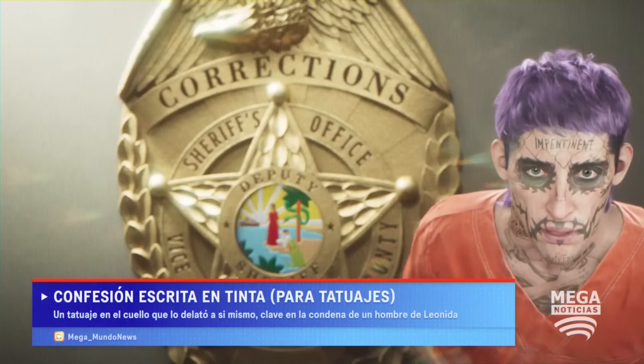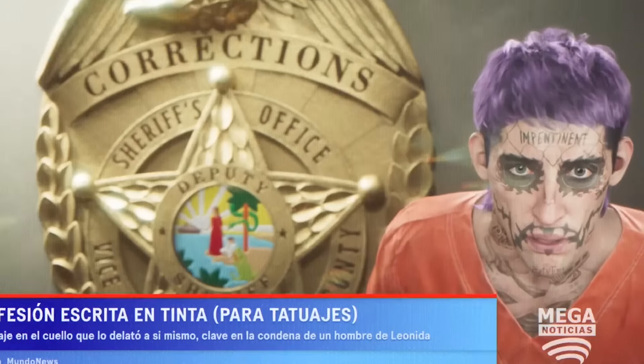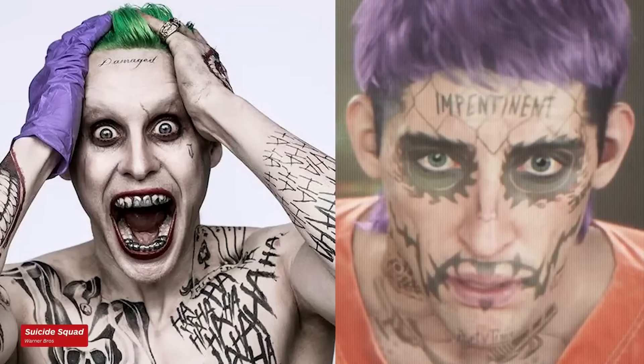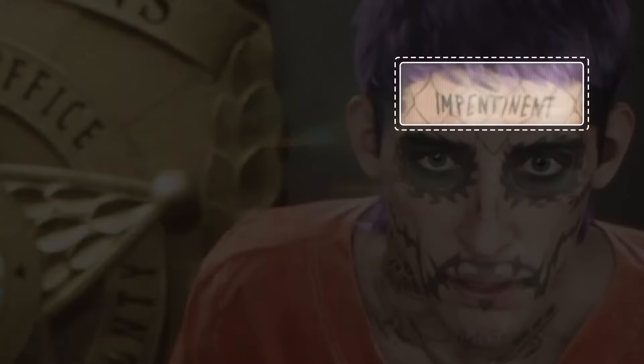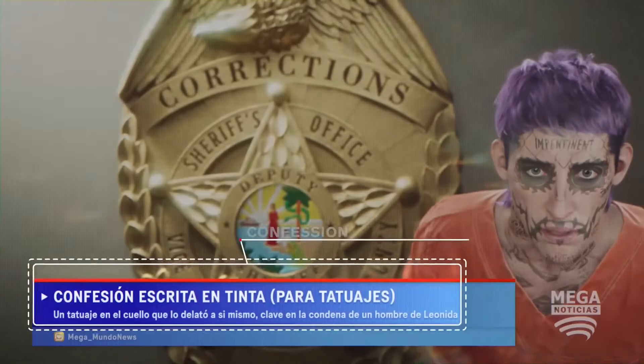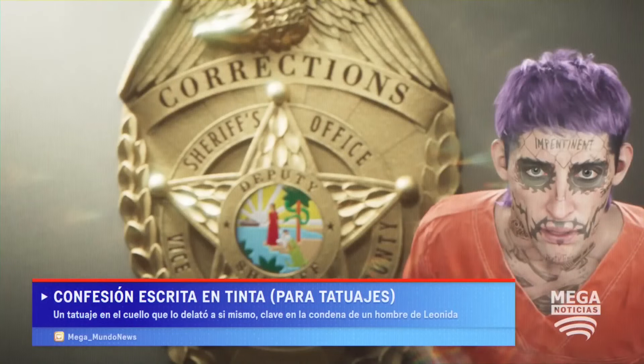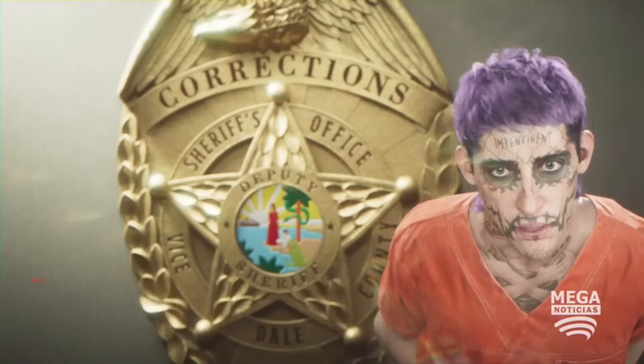We also get footage from Weasel News, GTA's parody of Fox News, from a 1034 news building, with a headline about a man flipping his car. We then swap to another news organization, the Spanish-language Mega Noticias, for a look at a character who appears to be based on the Florida Joker — a tattoo model arrested multiple times, whose tattoos were based on Jared Leto's Joker design from Suicide Squad. We can see the in-pen tattoo across the guy's forehead, and the headline reads that his neck tattoos were what allowed police to identify him.